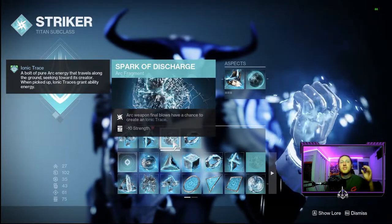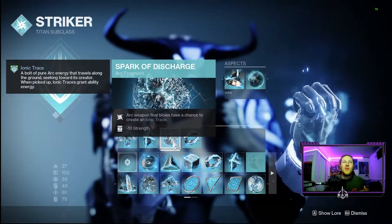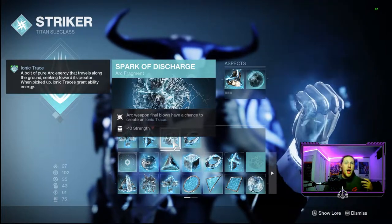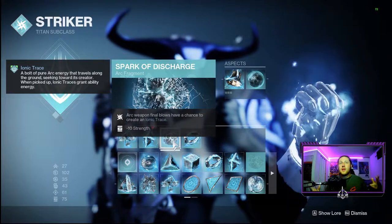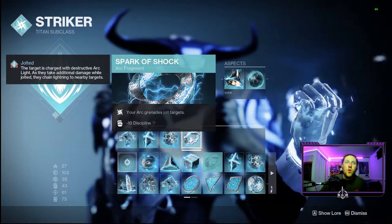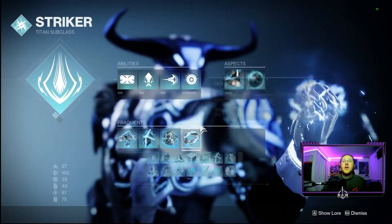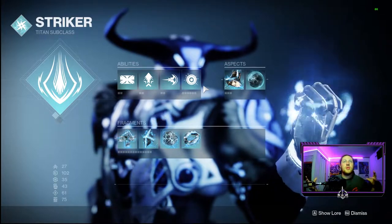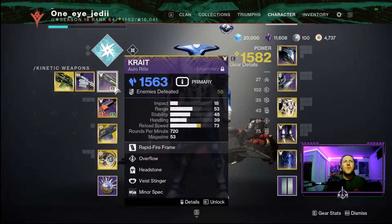Third, we have Spark of Discharge — Arc final blows have a chance to create ionic traces. Since we're running Forbearance with chain reaction, it's very easy to proc at least one ionic trace nearly every time you get a defeat with a couple of enemies in the explosion area. Last, we're going with Spark of Shock — our Arc grenade jolts targets, helping with AoE damage and defeating jolted targets.